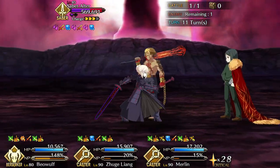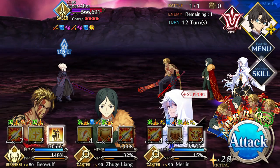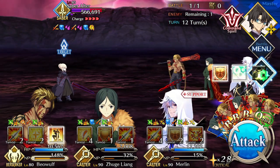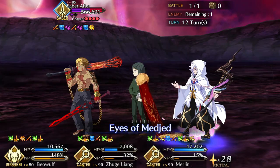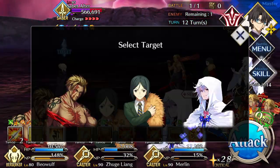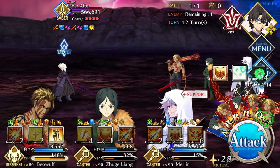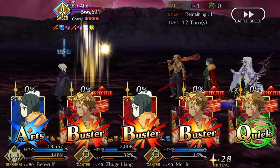Beowulf is extremely squishy, so if you're running him outside of a simple 3-turn farming setup, you might want to use Mash to protect him. Speaking of farming setups, if you're an F2P player, you're probably lacking a good high damage single target caster, for which Beowulf can act as a good substitute. Free quests like Babylonia Kutha occasionally contain massive ghosts, which Beowulf can annihilate better than any of the caster options available.